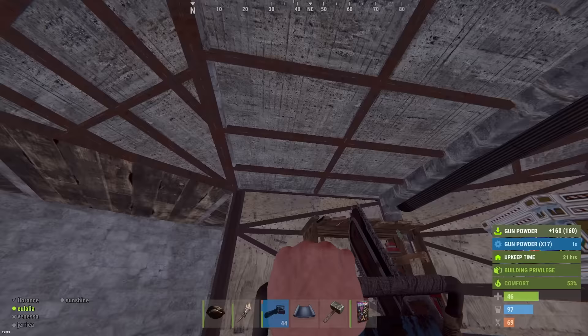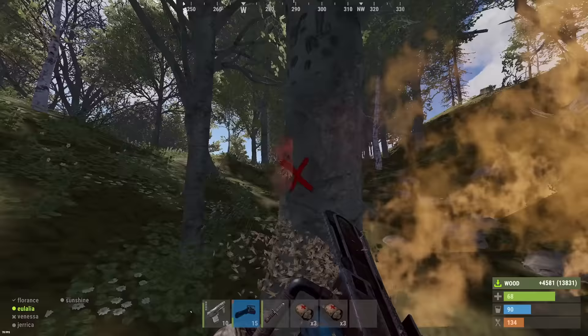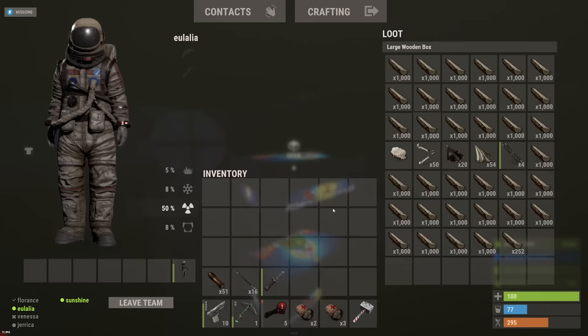So I set to work. First of all I got a massive amount of wood — wood being the lifeblood of every Rust base. You need it for everything; you even need it to get other materials. It's incredibly useful. Once my wood craving had been satisfied, it was time to get nodes, and there is no shortage of nodes in the area. But first I had a little chat with my neighbor.